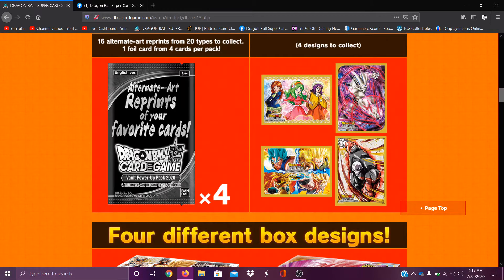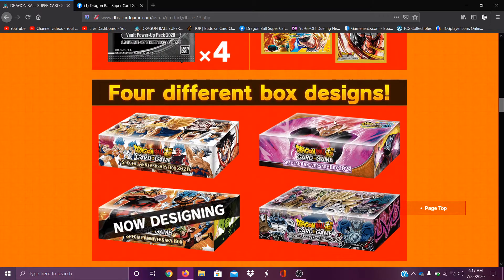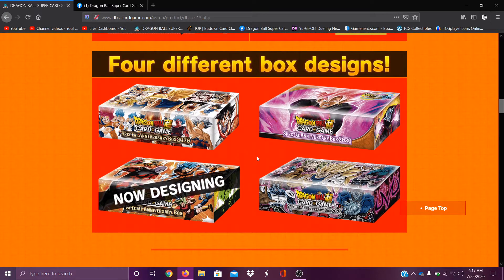I would wear them — I would honestly use them just for the memes. This unison one's also pretty good. Shenron — I like Shenron, so I wouldn't mind Shenron and Jiren arts. It's cool, a little bit disappointed on the art, but I feel like last anniversary box they were way better. Then we have the box designs — oh, this Goku one's really cool. I like how they use a lot of art from different cards in the game. You have this unison one which is okay, average honestly. They're still designing one so there might be another really cool one.